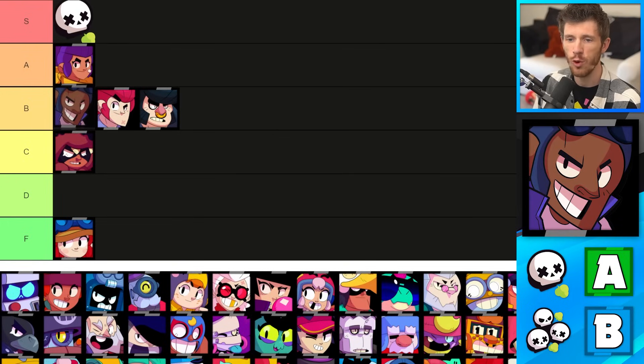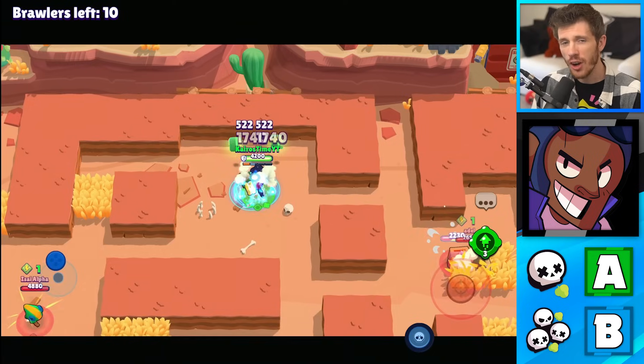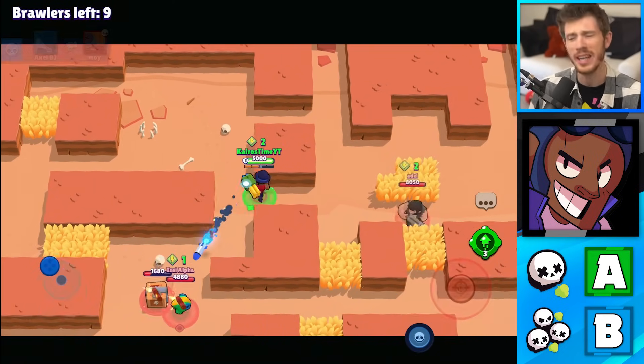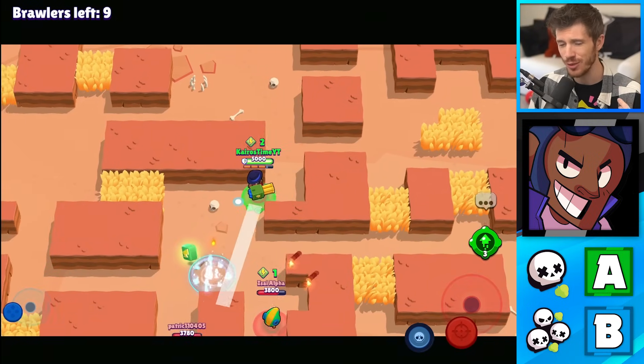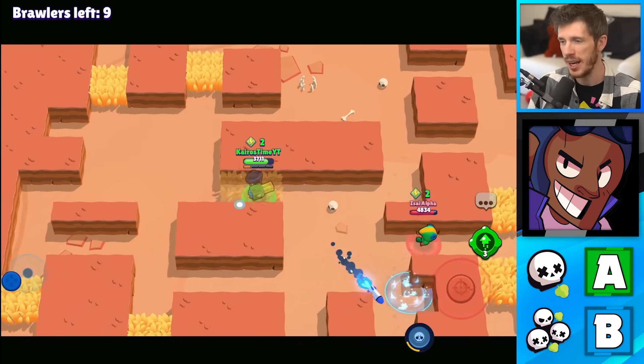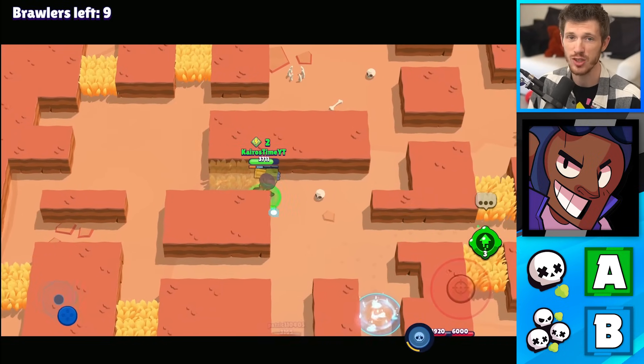Brock is in the B tier for Solo Showdown and A tier for Duo Showdown. There aren't a lot of brawlers that outrange Brock, and his rocket laces gadget is a great tool in case of surprise attacks or emergencies. When it comes to Duo Showdown, he's more likely to be able to hit multiple targets with his rockets, and when he has his super, it's much more likely that he can make that work out.